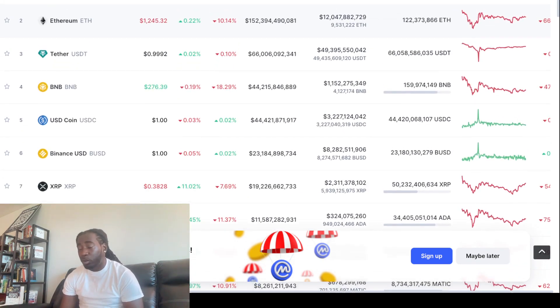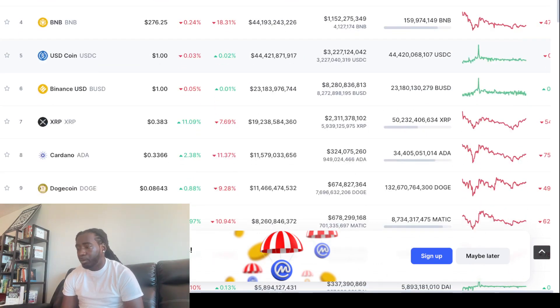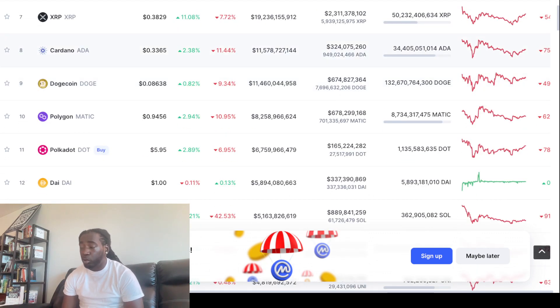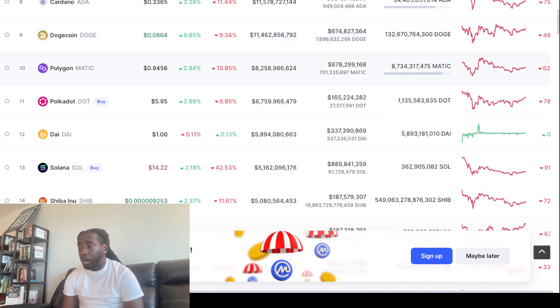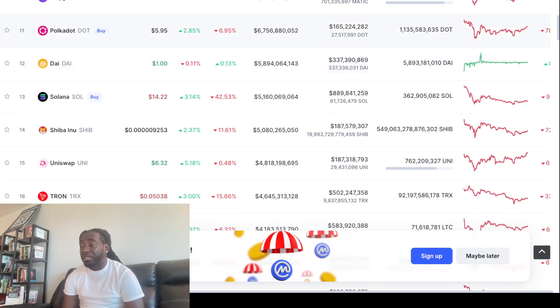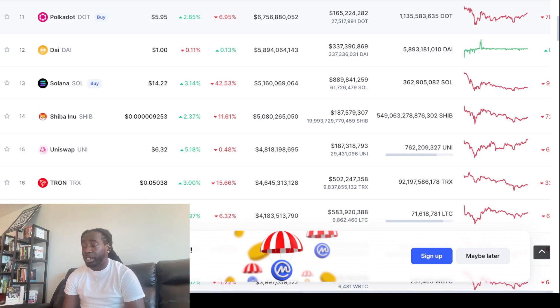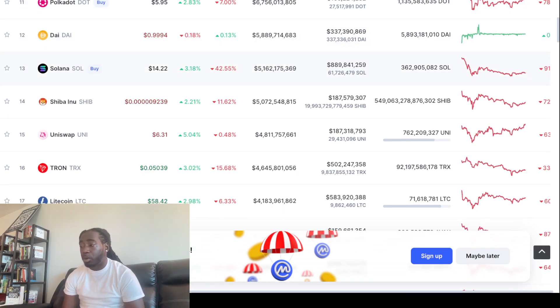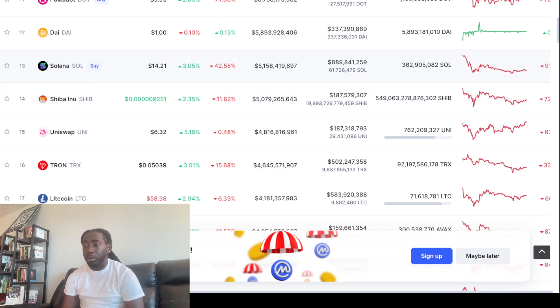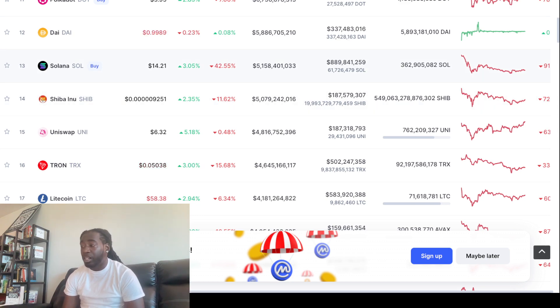I believe BNB will be one of the top coins, and I believe it's going to go even higher. XRP at 38 cents, up 10.9% on the day. Cardano sitting at 33 cents, up 2.3% today. Doge at 8 cents, up almost 1% on the day. Matic at 94 cents, up 2.9% for the day but still down almost 11% on the week. Dot at $5.95, up 2.8% on the day and down 7% for the week. Sol at $14.22, up 3% on the day and down 42% for the week. Then we got SHIB in number 14, which we keep flipping over Solana — we could be in number 13 place real soon, only about $70 million ahead of us at market cap.